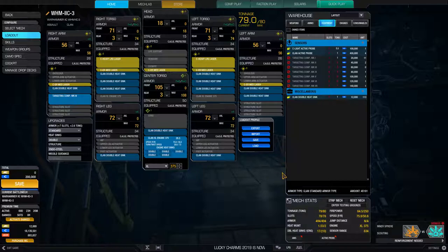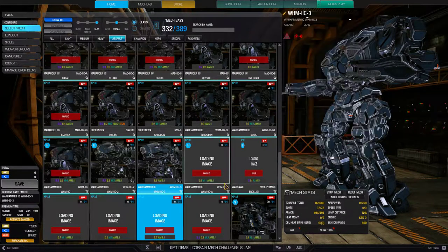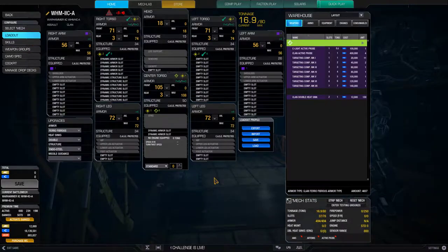So basically the energy hardpoints will have to be four ERPPCs, and large pulse, medium pulse builds. Technically you could exchange these for large pulses and it would work — but that is still a build you run on a 65-tonne mech. Not worth it.